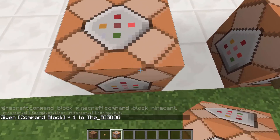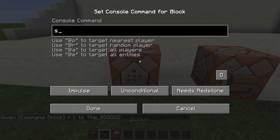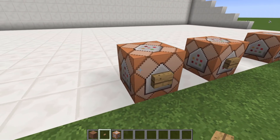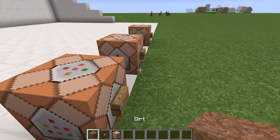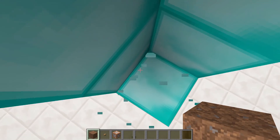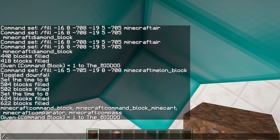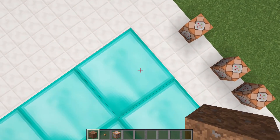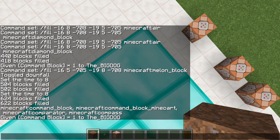So then you just put down your command block, put a button on the front of it. And then say I wanted to take the diamond block again — so go into the bottom corner, fill, space tab, space tab, space tab, space tab, Control A, Control C. And then paste it in with Control V, space tab, space tab, space tab, and then put whatever block in you want again — so let's say bedrock.